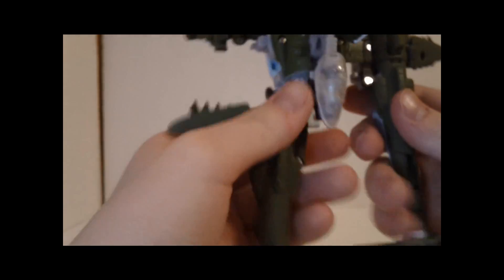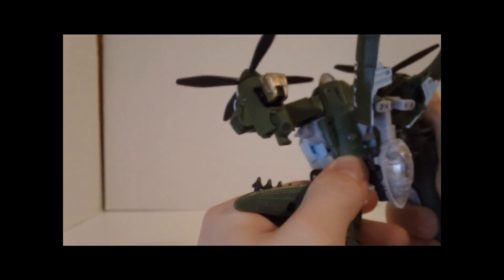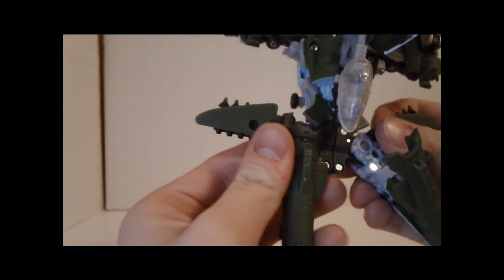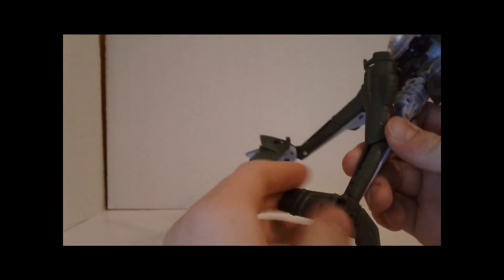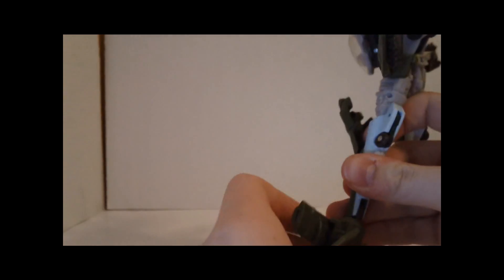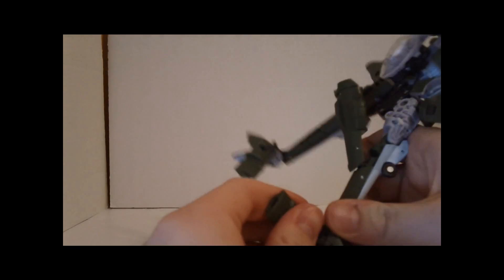Then you want to fold down the legs. Do the same thing with this piece — unpeg that and fold it down. The waist snaps in there. Then you want to take these pieces and fold that around. Then fold that down and fold those two pieces up.